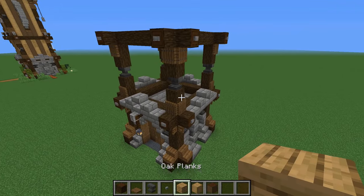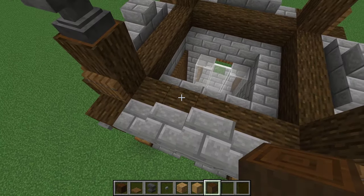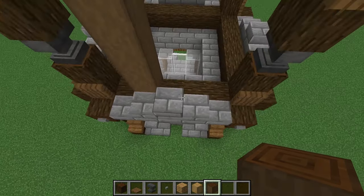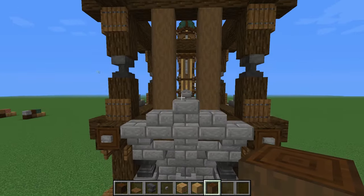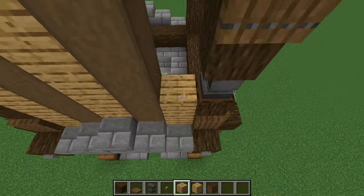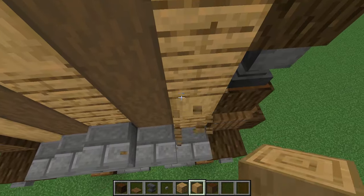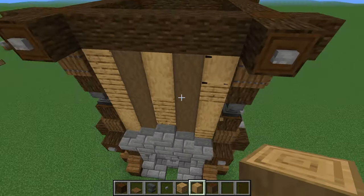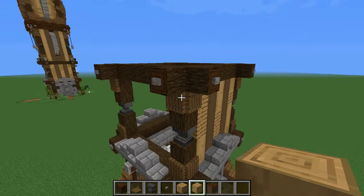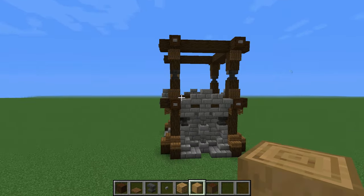Now comes the slightly easier part — creating the walls of our first floor. The walls are really simple. We're going to have a line of dark oak stripped logs one block from the center, same thing on the other side. In between those logs, we're going to have some oak planks. Then use some stripped oak logs to texturize it a little bit however you wish. You don't need to follow an exact pattern. Then copy the exact same wall on all sides. If you want a little window, I recommend leaving the back side empty for it.